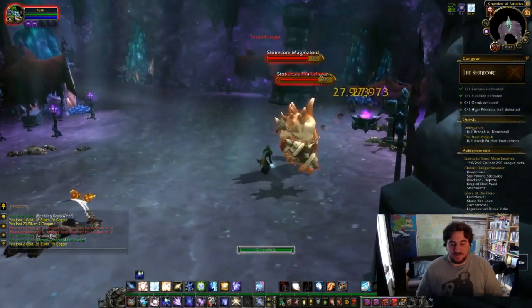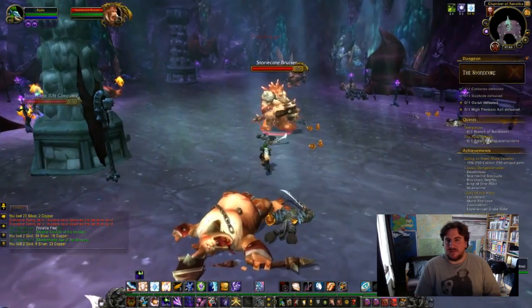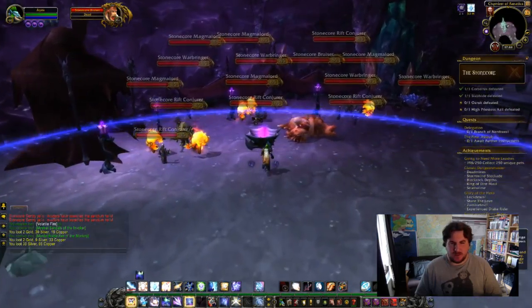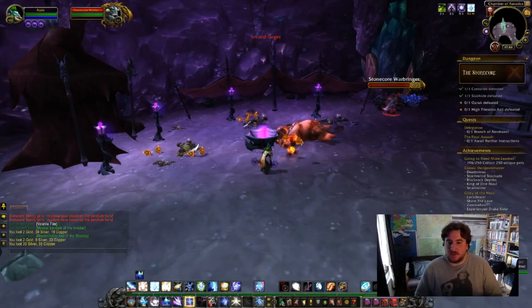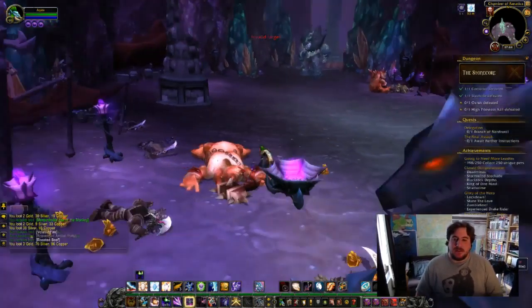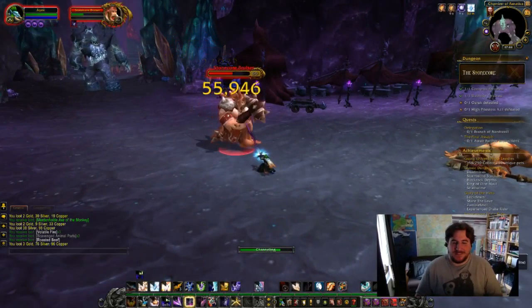And then I spent it all on pets at the auction house. I know it's not a lot of gold, but I had around 18,000 to 19,000, and I think now I have five. I spent loads and loads of gold on pets — I'm working towards an achievement. As you can see on the right-hand side, I'm going to need more leashes — I have 198 out of 250 pets. Every day I check the auction house for new ones that are cheap.